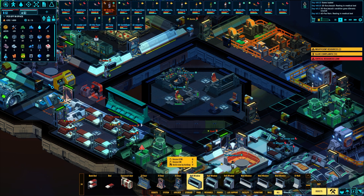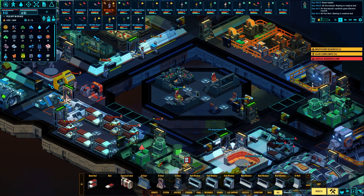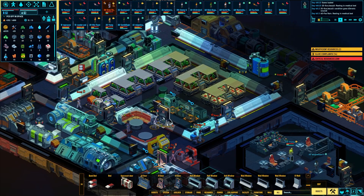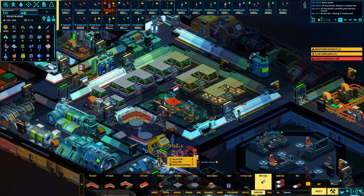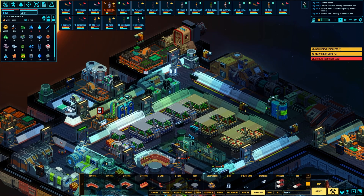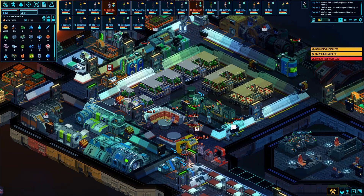I'm gonna get some lighting in here, actually. We're gonna do a hull window here and one here — nice. That'll help with the lighting situation. Then we'll do one nice long one here with a little gap in between, so they can actually see into the prison cells. We'll put some furniture — a wall light right there — give me a little more lighting in this room. Look at all that hustle and bustle on this ship.